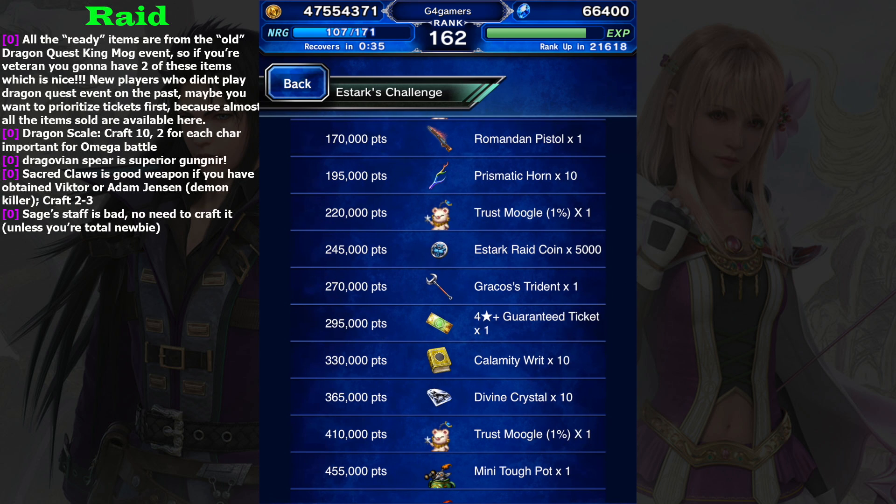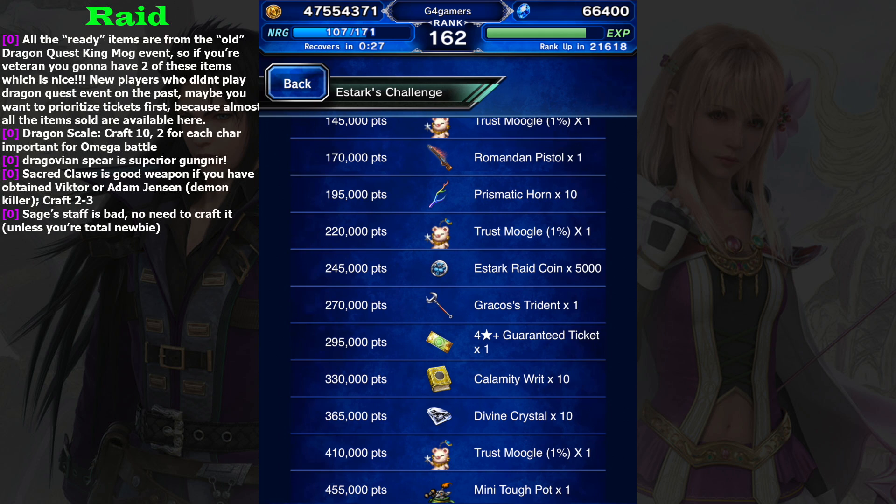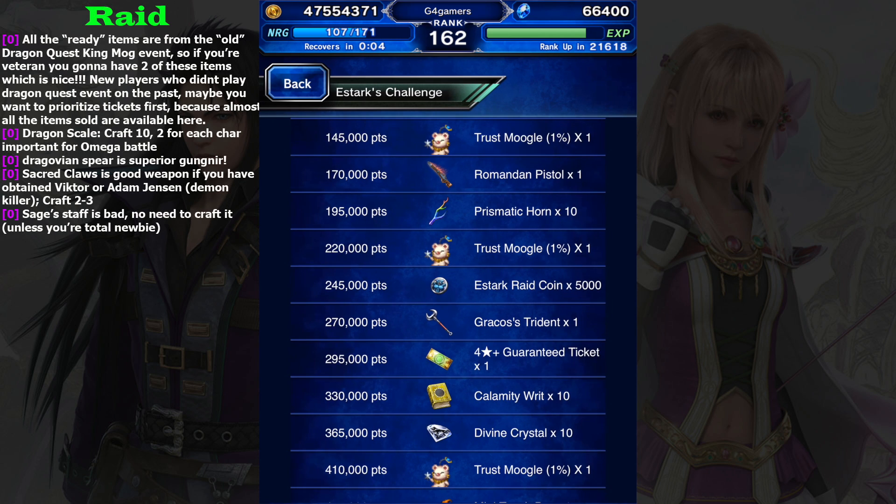On this event we also get the trust master reward as usual. Right now we get Romandan Pistol - I think it is also a bit underwhelming, almost on the same tier as Gungnir. Romandan Pistol is better, but not many characters use a gun for their main weapon. Maybe if you have Lightning, she needs to equip a gun, so this gun is good for her because you can replace her sword with a thunder elemental sword instead of relying on Bronte's trust master reward.